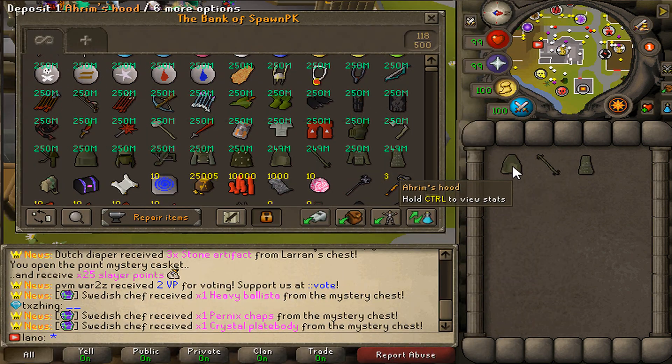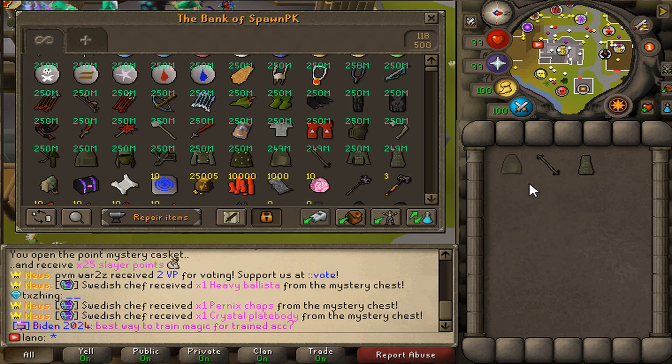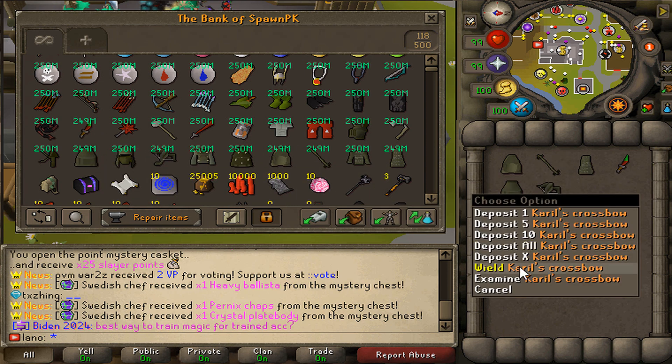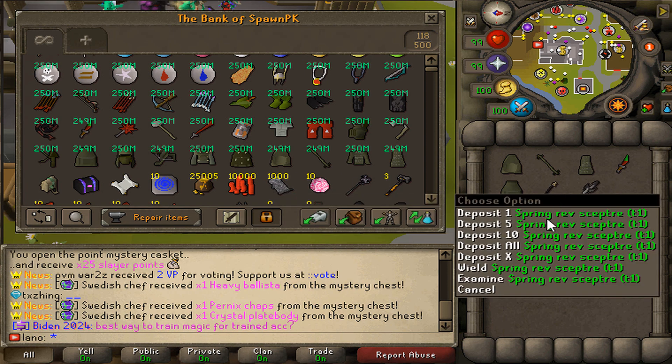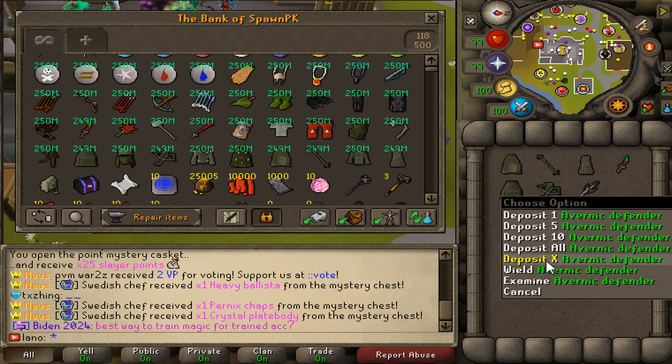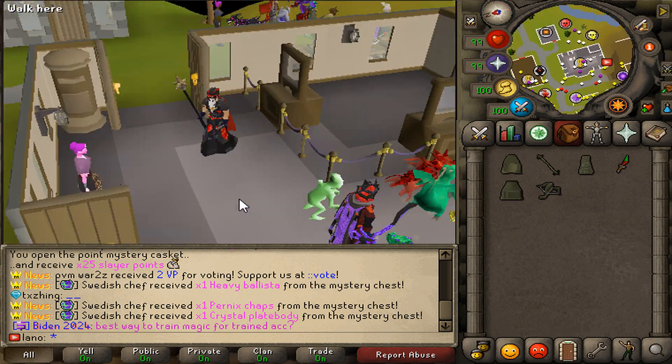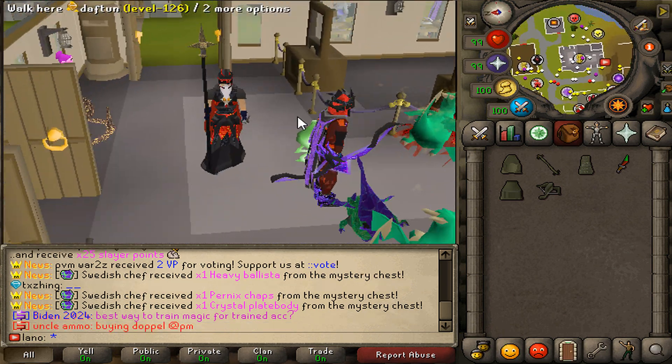Another cool feature is that you can now wear items directly from the bank. So many times you'd want to swap gear or change something in your inventory — now you just right-click it, select 'Wield' or 'Wear', and you're done. This is going to make banking a lot easier on SpawnPK.